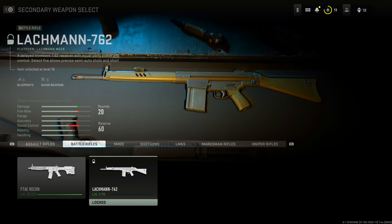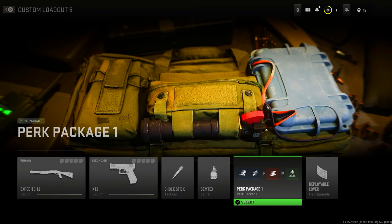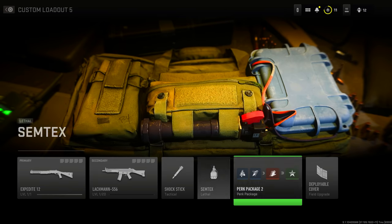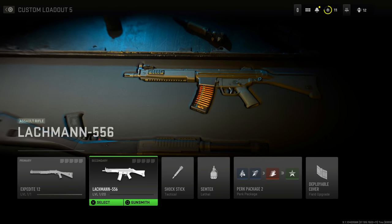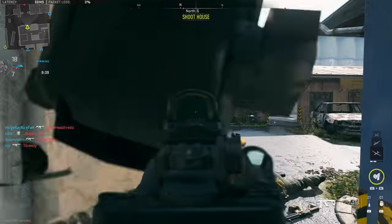You can view where attachments will be by going into the progression tab and looking at the weapon tree. Also, if you want to play with the Lockman platform currently locked at level 16, equip the Expedite 12 shotgun as your primary with Overkill perk — it then defaults your secondary to the Lockman 556 rifle variant of the Lockman platform, letting you progress it ahead of schedule.